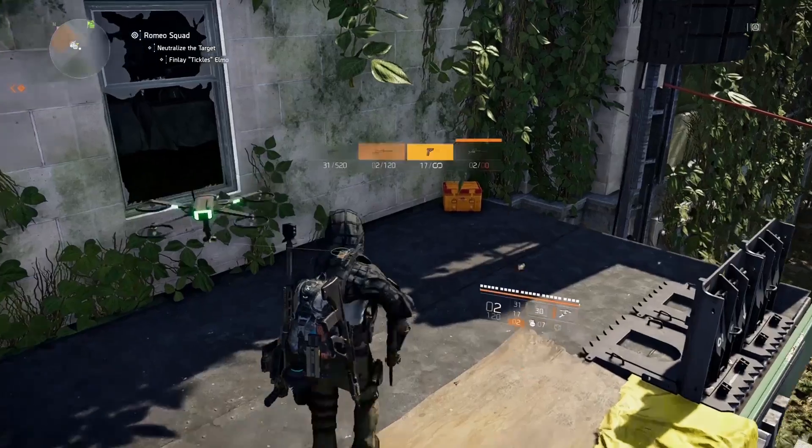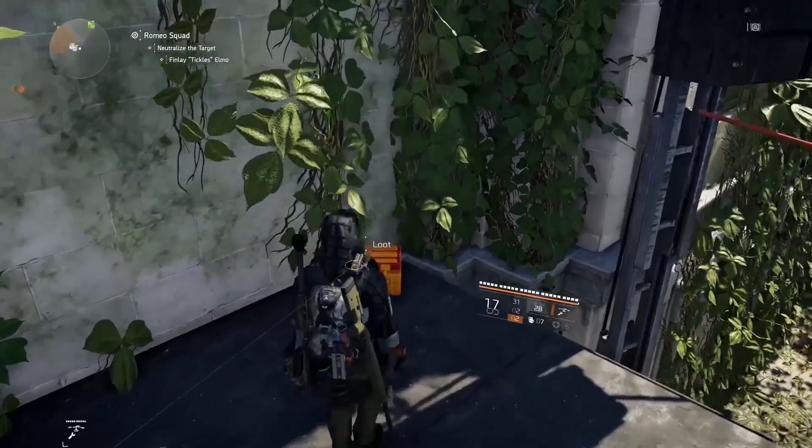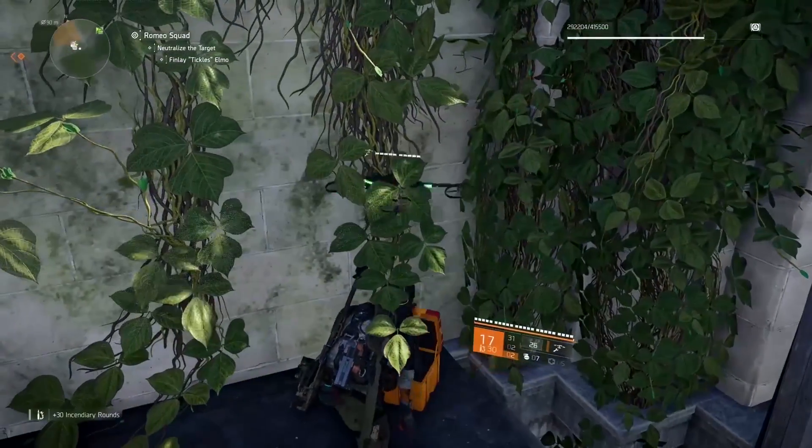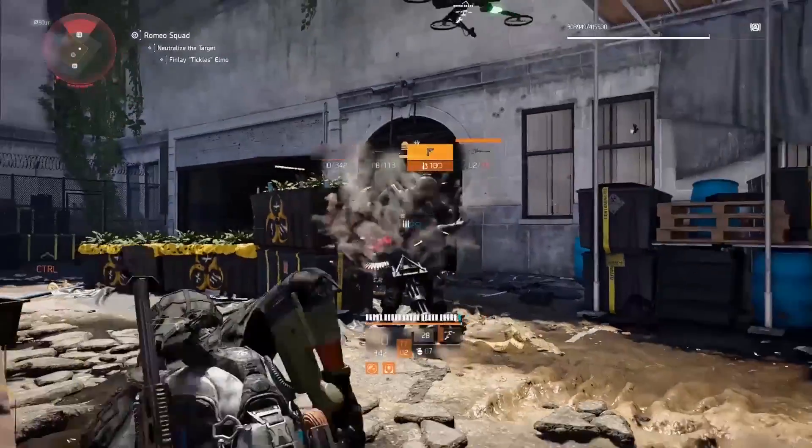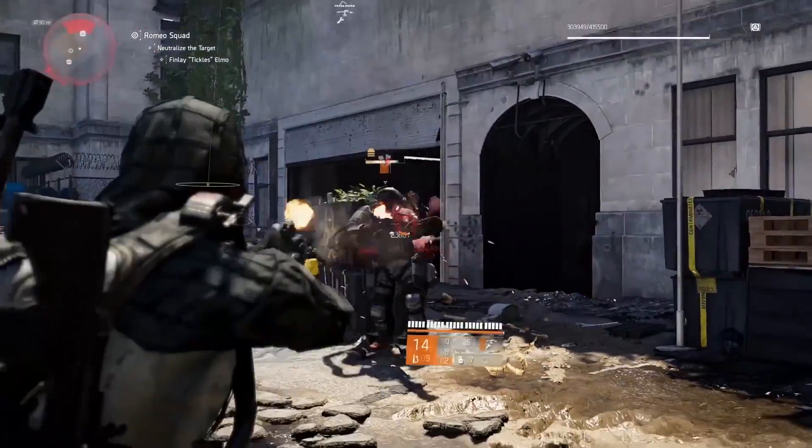Out in missions and in the open world you'll find special ammo, and by equipping your sidearm before looting these crates you can save that special ammo for future use. This can be an awesome way to apply those effects to powerful enemies and make a difficult engagement much more manageable.